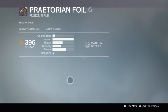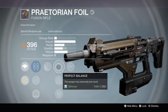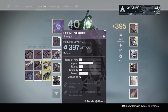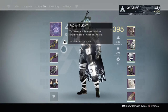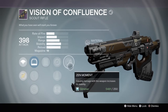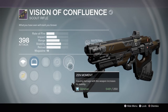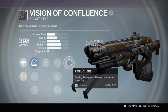I also got a 396 Praetorian Foil with Reactive Reload and Glass Half Full — pretty awesome, very happy with that. And as primaries, if you haven't already noticed on my back, I got the Vision of Confluence in Legendary version from Atheon at 398. This weapon was a completely destructive tool in Year 1, as is the Fatebringer — but sadly I did not get the Fatebringer. I'll get it next time, hopefully.